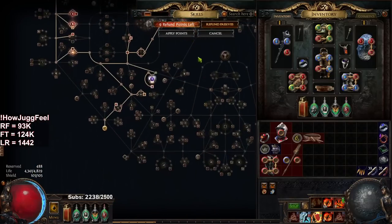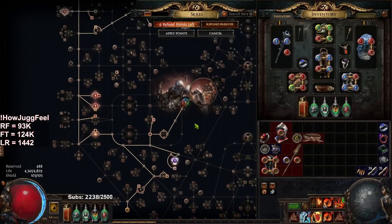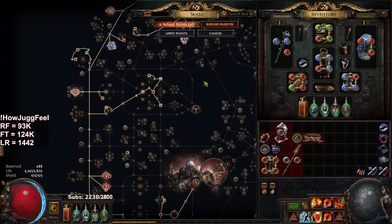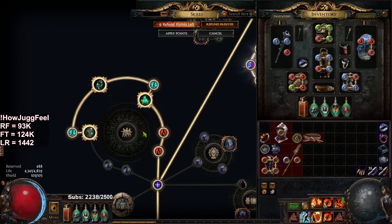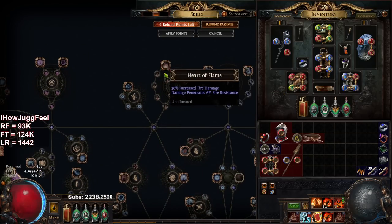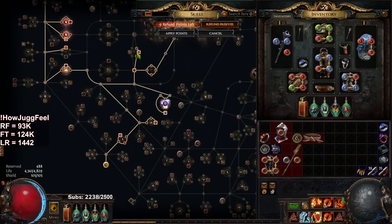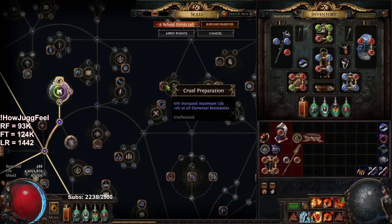The tree looks pretty similar to exactly what I predicted and I'm pretty happy with everything so far. I think I'm now working on removing the minion nodes to potentially come up here and grab Breath of Flame and Heart of Flame, then respec the little baby life nodes here and go ahead and grab Cruel Preparation instead.